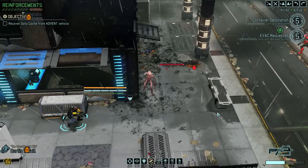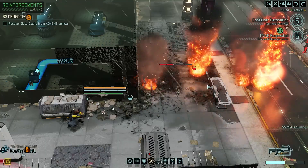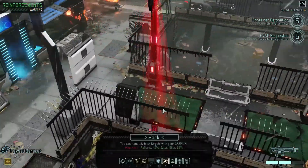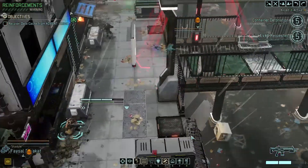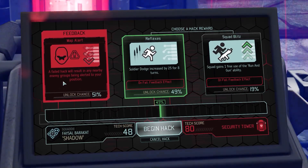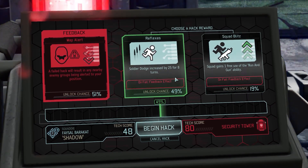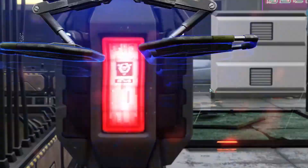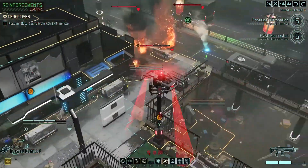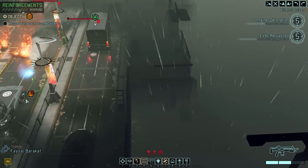Let's go ahead and use the flamethrower - this is the other thing technicals can do. Three damage and he's burning, so he will take two damage each turn. What's this hack? Reflexes, Squad Blitz, Map Alert. Map Alert - hang on, I'll give it a shot. This might be worth it, though I think it just alerts all the enemies on the map to your location. We can increase your dodge by 25 for eight turns - given the fact that you have lower health right now, that could be a good idea. But I also need to get you moving.